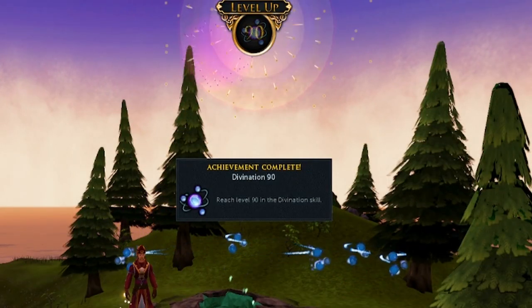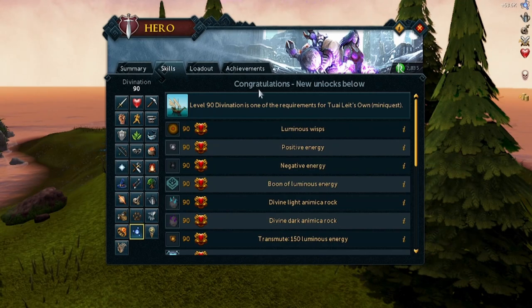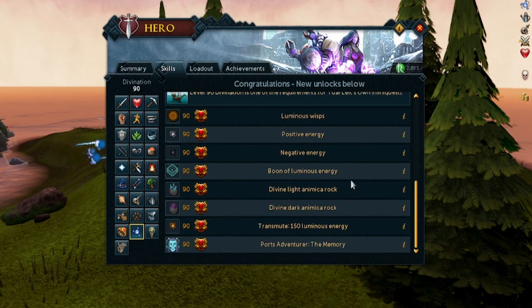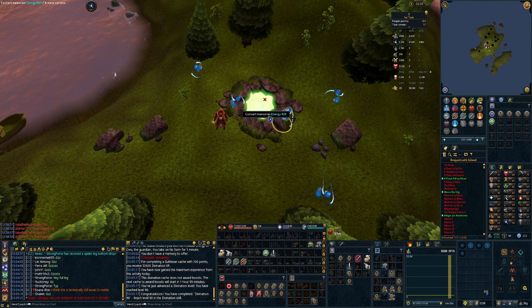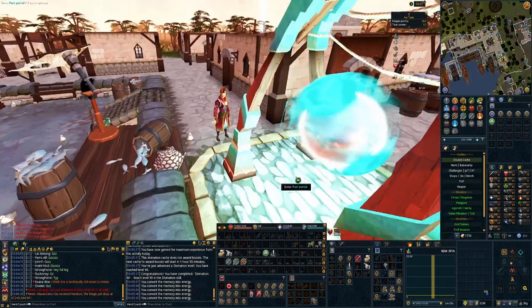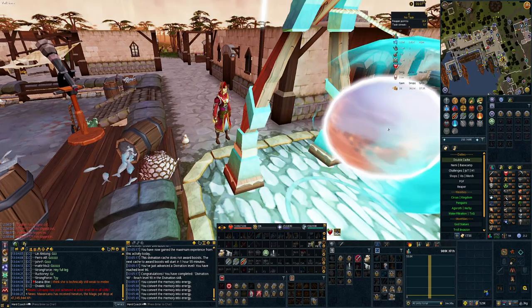Level 90 in Divination - one of the requirements of Luminous Wisps, but more importantly we unlock Ports Adventurer memory, so we can finally go complete the Ports tutorial and get that happening, because there's some massive time gates behind Ports. Here we go, into the Port Portal!